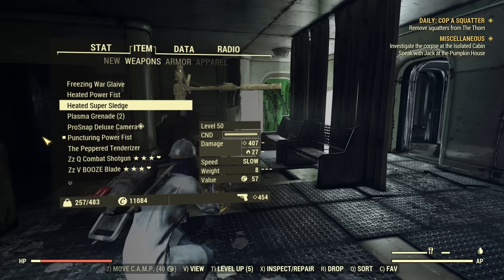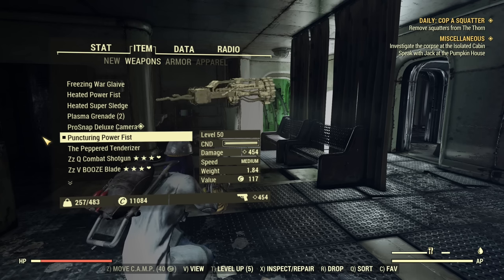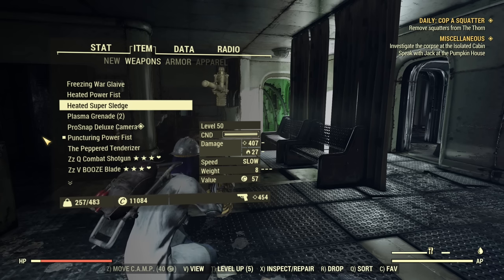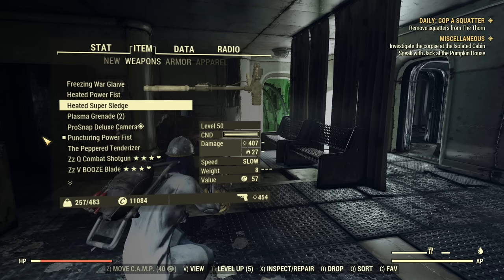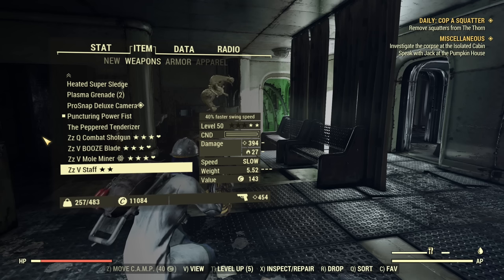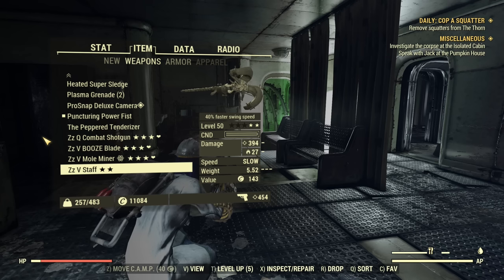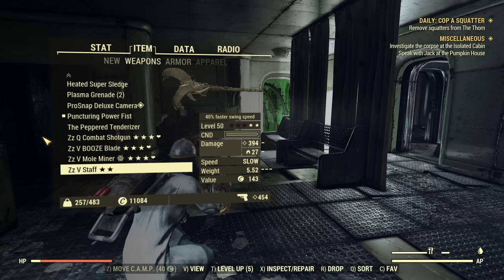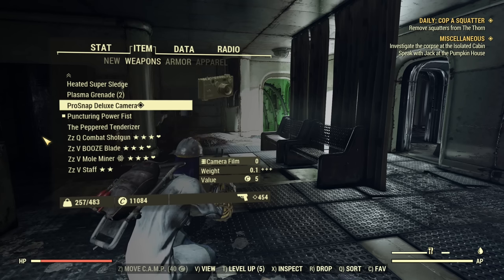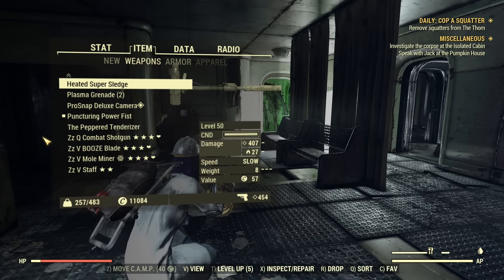With all buffs applied, the Power Fist is now showing 454 damage while the Super Sledge shows 407 plus 27, totaling 434. The difference is getting smaller as you apply more buffs. The Stiff Shank Squad is slightly weaker than the Super Sledge with buffs — without buffs they're equal, but with buffs the Stiff Shank seems to lose a little.